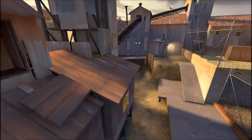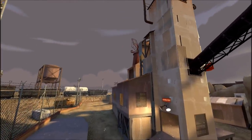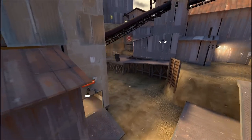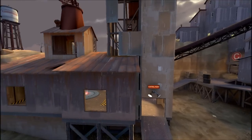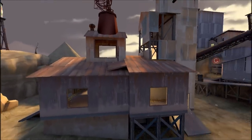Four classes can make it up on this roof to defend. A Scout using an Atomizer can triple jump if he crouches while he jumps and make it up to the corner of this barn. An Engineer can sentry jump up to the corner of the barn as well, plus obviously the Soldier and Demoman who won't have a hard time making it up there.